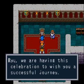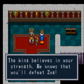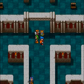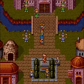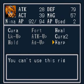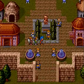Ryu, we are having a celebration to wish you a successful journey. You're going to be having a celebration for the rest of the game. The king believes in your strength. He knows that you'll defeat Zog. I think I can warp from here. You've got to get out of the town. I'm going to warp over to Tantar — that's where I want to go.